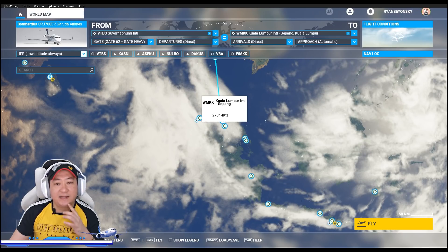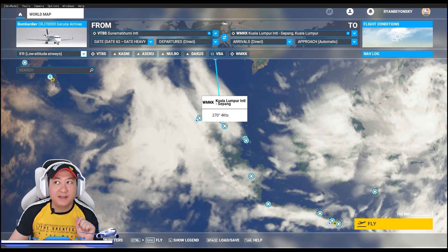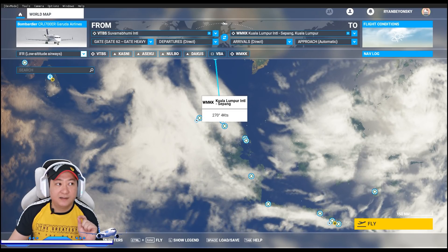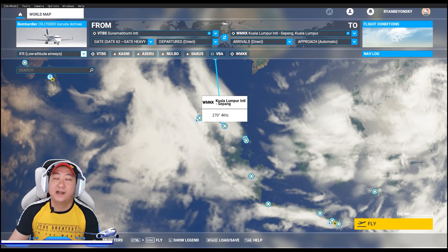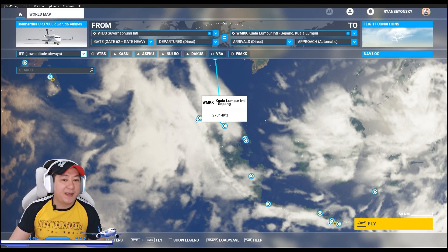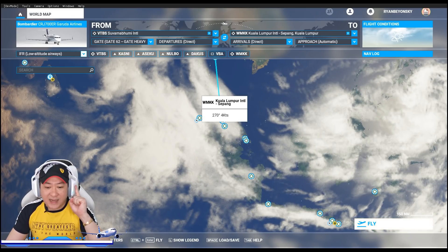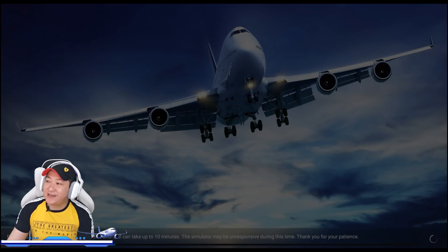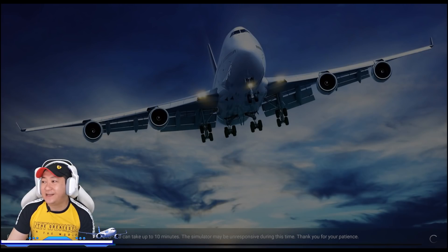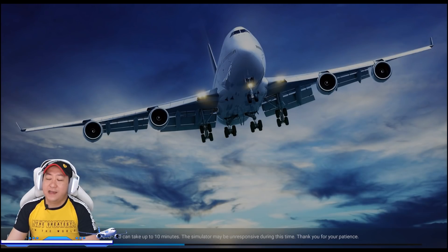Kondisi cuaca hari ini kita bikin berangkatnya cerah, sampainya agak hujan, dan kemudian agak badai-badai dikit. Oke, kita akan langsung mulai saja. Sambil kita nunggu loading, sedikit kita akan cerita tentang pesawat Bombardier CRJ 700.